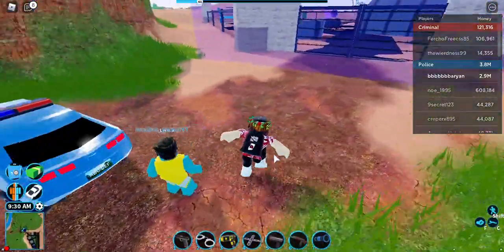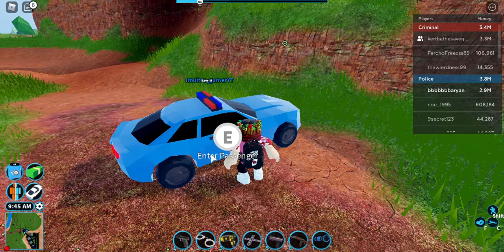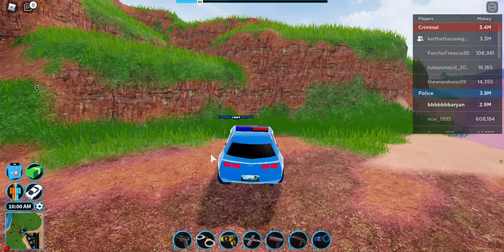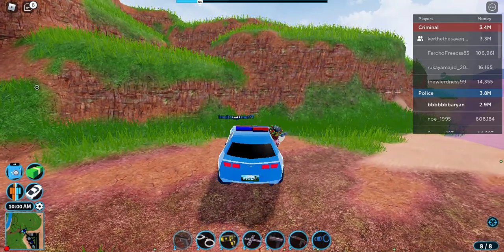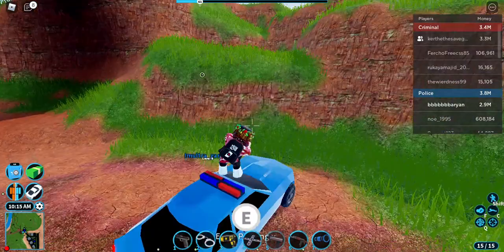First, you have to go in the passenger seat of the car. So I'm here, lock it. My alt account is gonna get in, and you will need a gun like a pistol. I'm gonna take out my alt account.